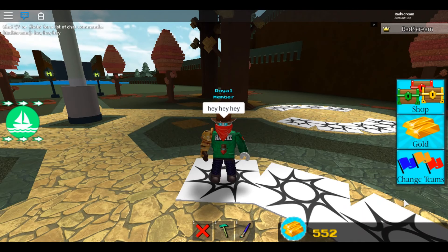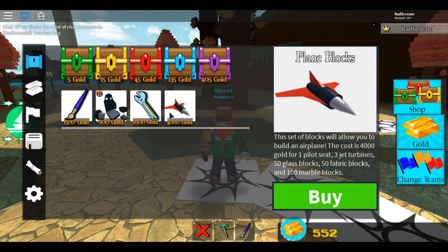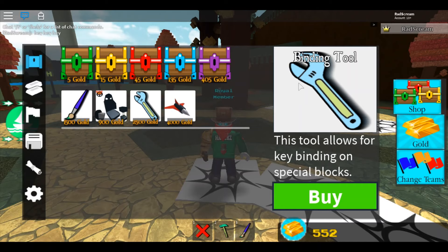Hey guys, what's up, it's your boy Rad Scream. We've got so much to do today and I'm going to make this as quick as I can. We've got two codes for Roblox, we have a promo code for a blue LED tie, and we have a new update with plain blocks and binding tool.